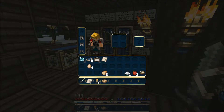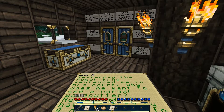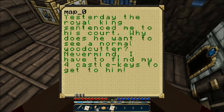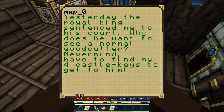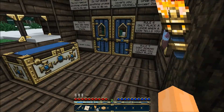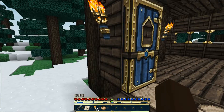Hey, look — another diamond! Let's read this other map. Yesterday the royal king sentenced me to his court. Why does he want to see a normal woodcutter? I have to find my four castle keys to get to him. Oh, that's right — this is called Woodcutter's Island, not Punchwood.